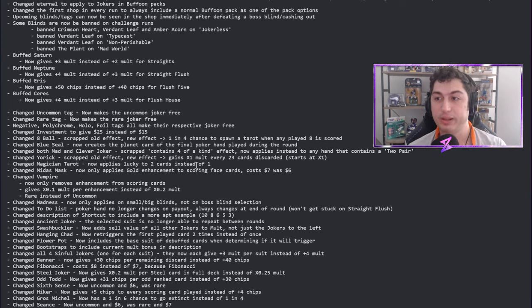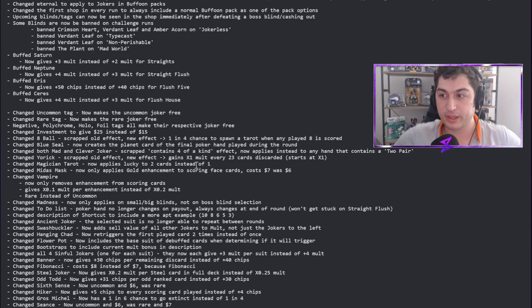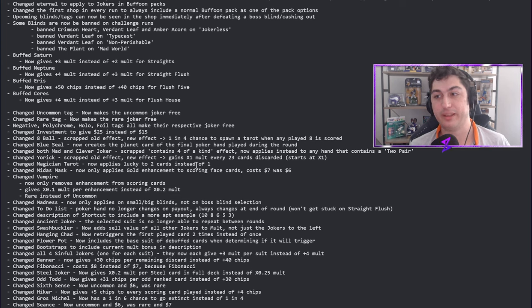Both Mad Joker and Cleaver have had their four-of-a-kind effect scrapped and now apply to any hand that contains two pair. That's fantastic — it was already so hard to get four-of-a-kinds that you'd never really need the mult chips from these jokers, so you never bought them. Now that it's tied to a much more attainable poker hand, I think they'll be used a lot more.